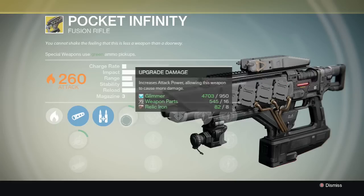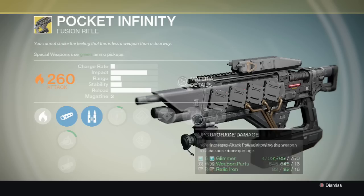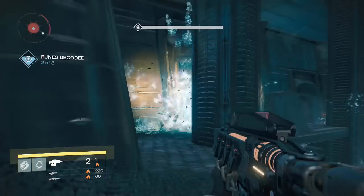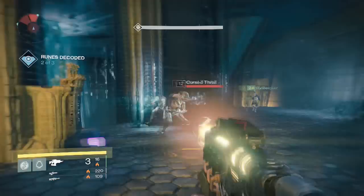Another fun fact from the forum: this gun has a chance — reportedly a 25% chance — to return missed shots directly to the magazine. That's incredible for a fusion rifle. It's a perk called Pocket Infinity. A missed shot appears to mean a one-ammo fusion burst where even only one of the bolts in the burst missed. This means ammo can be returned to the magazine even if some of the burst hit an enemy. One player learned this when he killed two enemies with three full auto bursts by sweeping across them, and the magazine refilled to max ammo as if by magic.